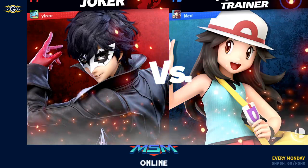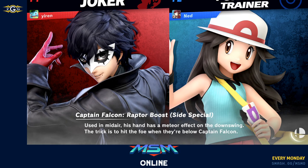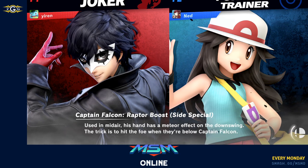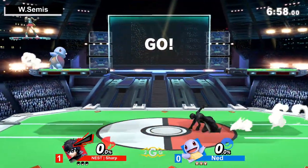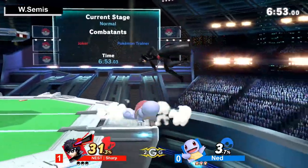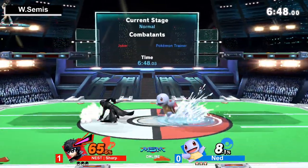Great stuff from Sharp — a very well composed mindset, patience, not letting the pressure get to him. Really keen awareness of the matchup, especially where to be around Charizard. That spacing allowed him to dodge up smash twice within a really good spaced range, which demonstrates mastery of the matchup. Also just knowing that Squirtle is top-five lightest means an up throw might actually kill. Sharp about to carry that momentum into game two, as Ned is going to try to adapt with a new game plan.